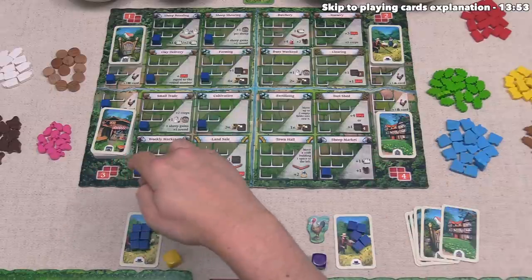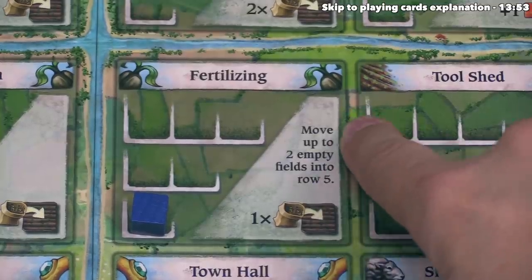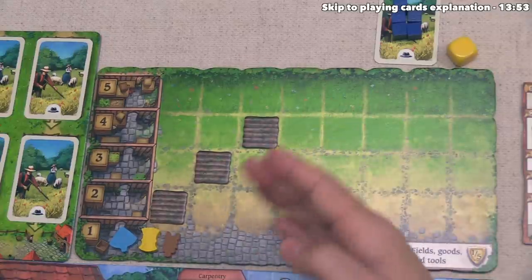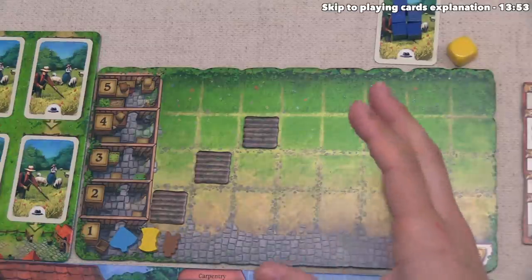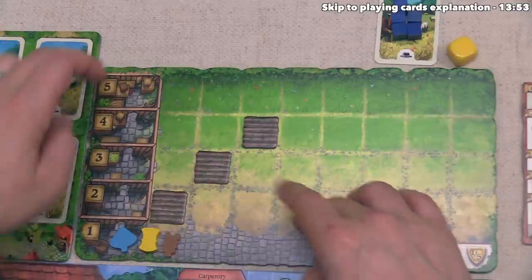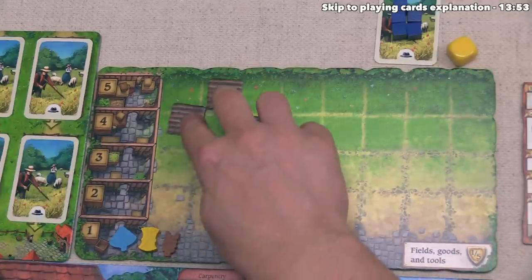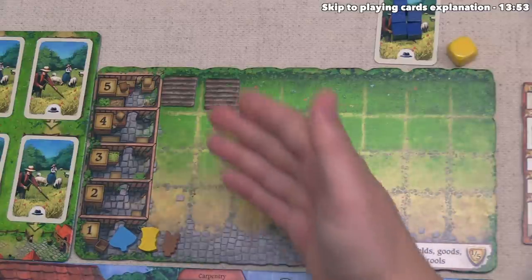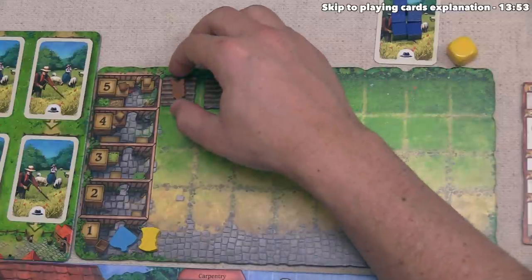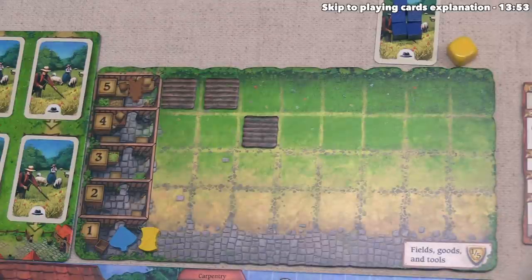That's finished our action. Play goes clockwise to the yellow player, and they've decided to spend one worker to go to the fertilizing action. That says they can move up to two of their empty fields onto row five, and then sow a crop into one of their empty fields. These are their fields, and they can move up to two into row five. They're certainly going to do this — all of these actions are optional, but they want to plant barley. That means later on when this harvests, that barley will be worth five barley. By doing this, they are gaining four barley through the harvest.